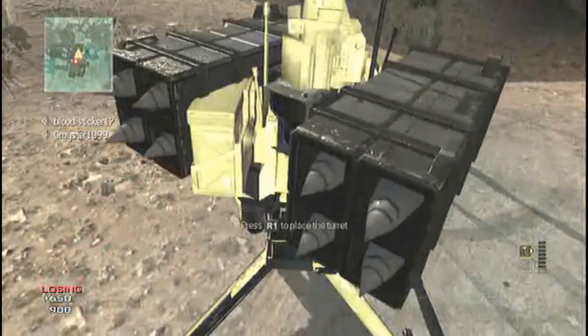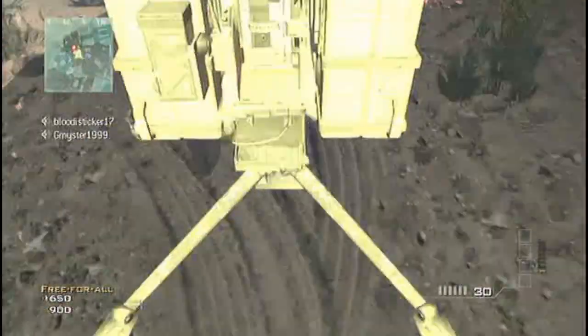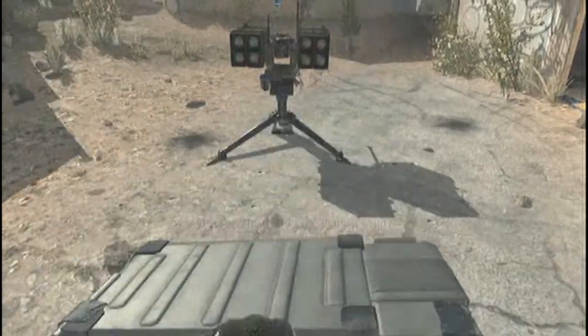So the first one is take two killstreaks during EMP and use them. What you need to do is place your SamTurret and Remote Sentry, and then when the EMP comes, you should be holding them both. Now back away and hold square.